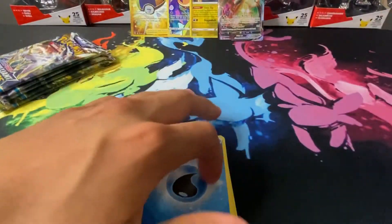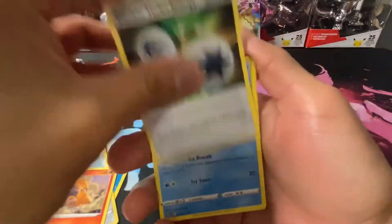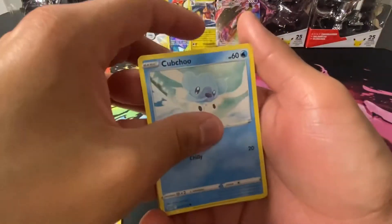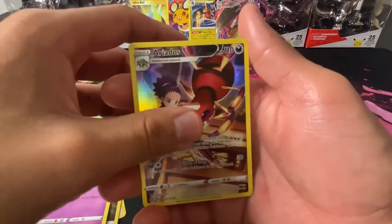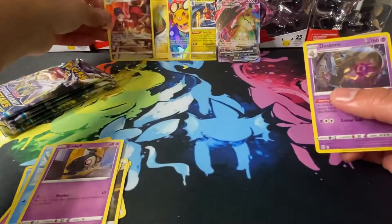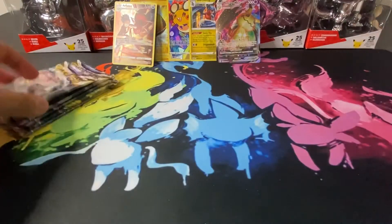We got Klang, Tokoal, Double Turbo Energy, Clinkscale, Cupcake, and Dustskull. Let's go — Eevee autos, let's go baby, trainer gallery card! And we have a Dustsnore — let's go man! Not too bad, not too bad. Five more packs left.